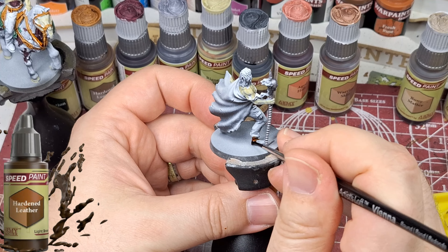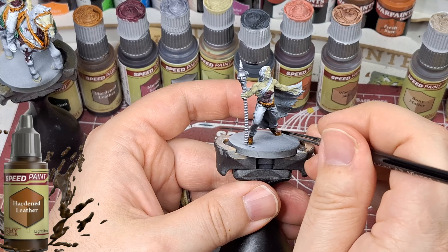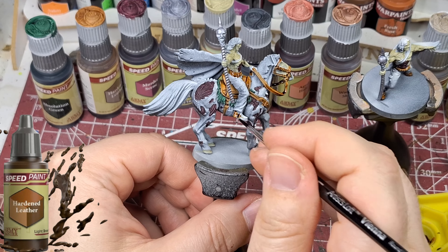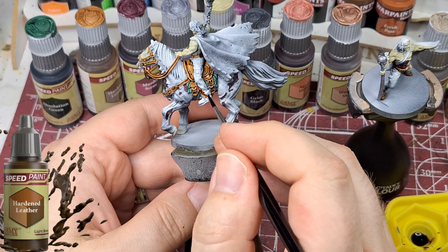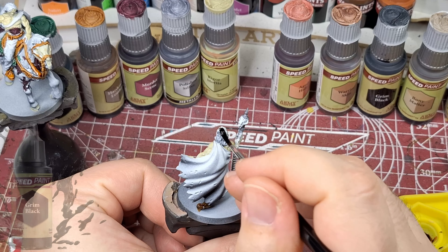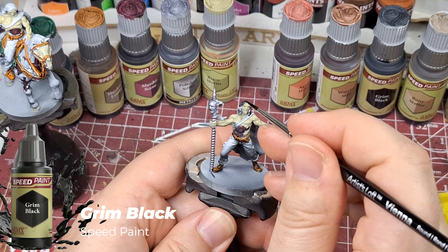My friends are super impressed with my games now. We played this and they said the painting job is amazing — it makes the game look more vibrant and alive. One thing I want to do with these models is give them bases that look fluorescent, because it's set in Las Vegas — very neon. I'm going to be trying different things on bases.